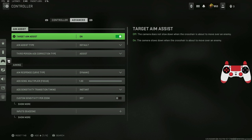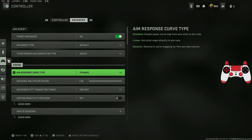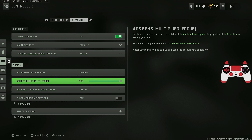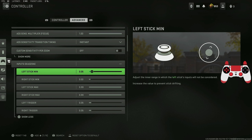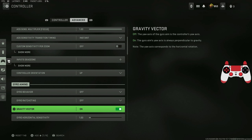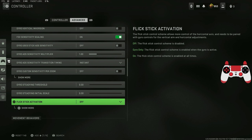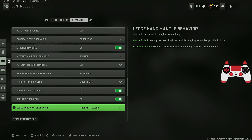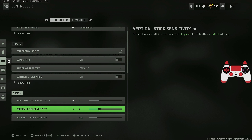In the advanced tab, ADS is on and set to default. The aim response curve type is set to dynamic — I recommend this every time because it's the best option. The main thing you'd personally change here is your dead zone, adjusting it higher or lower based on how much stick drift you have. Everything else, including gyro settings, is default.